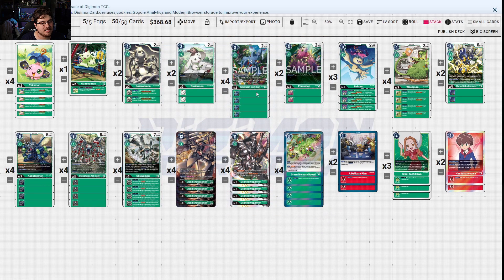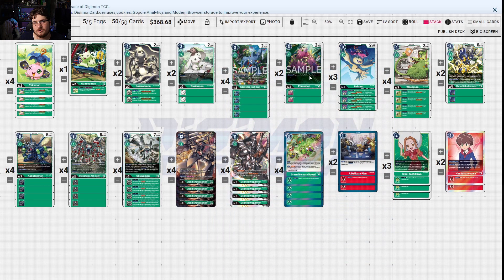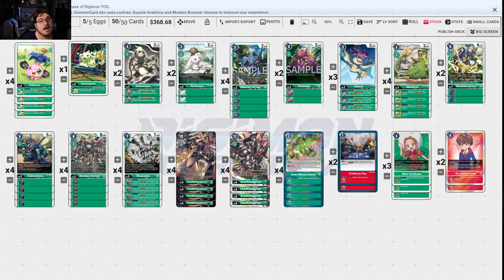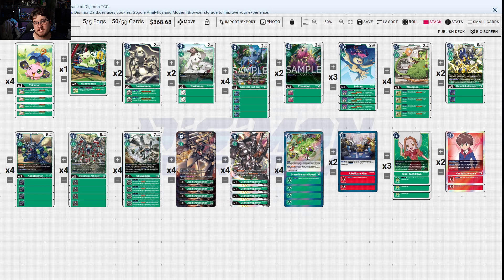KuwagamonX Antibody can digivolve on top of its Kuwagamon form. Yokomon gives it more power. If you don't see Palmon, we have Pummon — players can't play digimon by effects, which shuts down basically what Crimson Blaze does, so your opponent has to get rid of Pummon first. Terriermon — your opponent can't gain memory except with tamer effects. Weedmon for digi-bursting to gain memory. MetalKabuterimon to digivolve on tamer, and also helps digivolve on top of level four — so you can go one, two, three, three, hitting three security checks on its own or about four by himself.